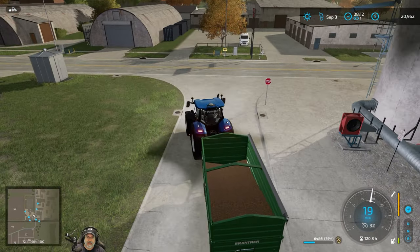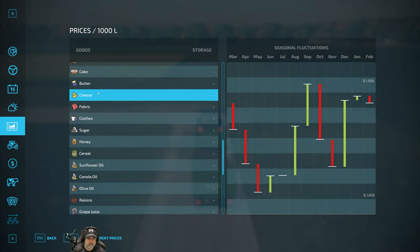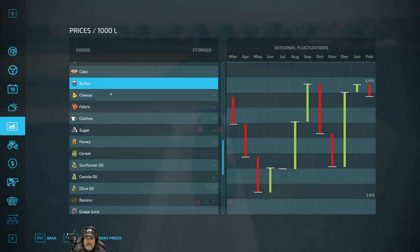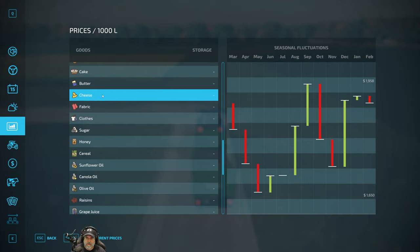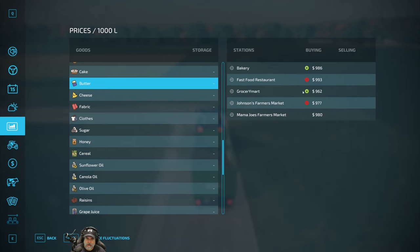Look at this - the price is back up and back to September now for the butter and the cheese. I don't even think I've logged out of the game since we looked at this earlier. Yeah, it's back to September now. $973 is the best price for butter, and we can sell it to Mama Joe's fast food restaurant for $993 - that's a good price.